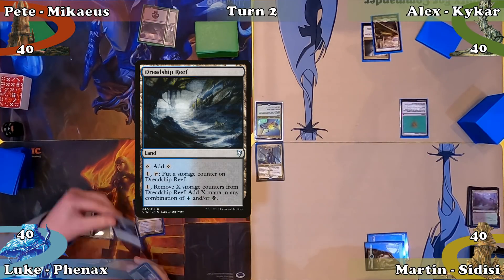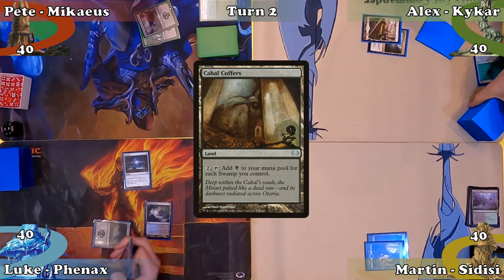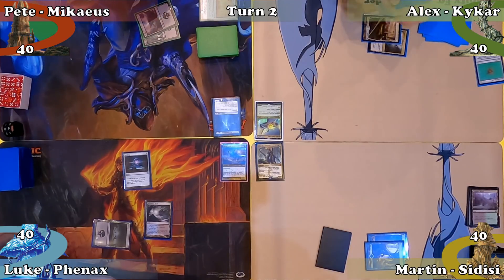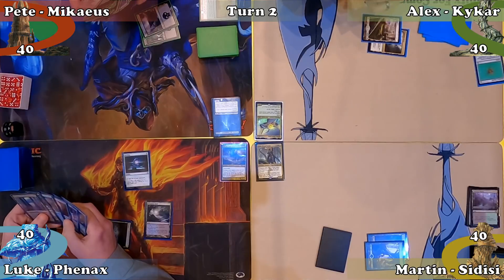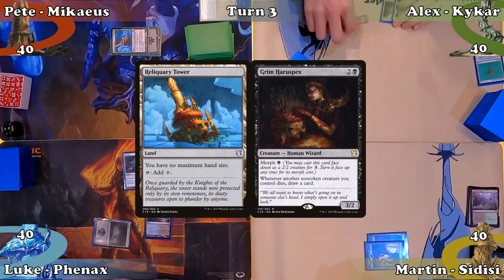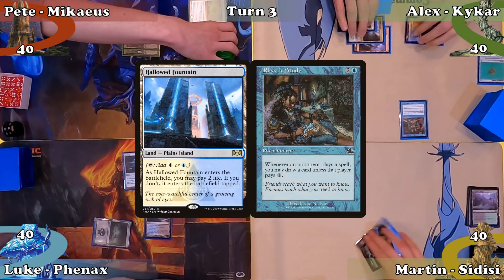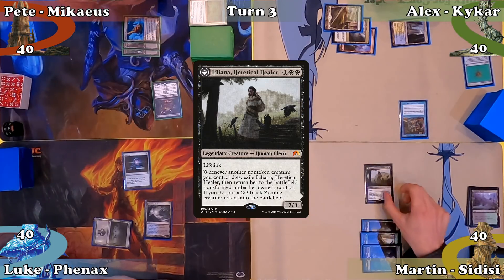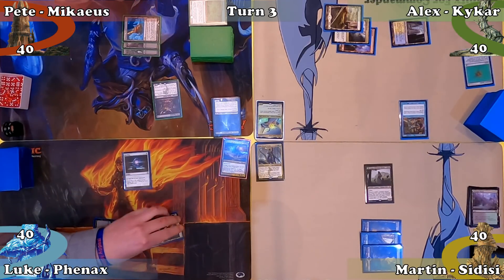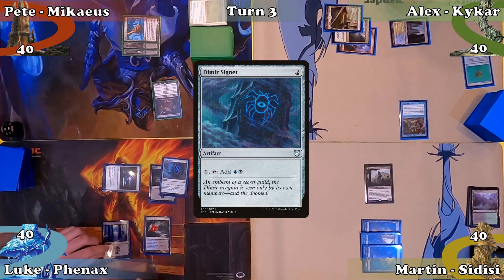Luke plays Dreadship Reef and casts Sol Ring, then passes. Pete responds by sacrificing his Expedition Map, searching his library for Cabal Coffers and putting it into his hand. Alex responds by sacrificing his Bauble, searching his deck for a Mountain and putting it into play tapped. Pete proceeds to his turn, plays Reliquary Tower and casts Grim Haruspex, then ends his turn. Alex plays Hallowed Fountain entering tapped and casts Rhystic Study, then passes to Martin. Martin plays a Swamp and casts Liliana Heretical Healer. Alex draws a card from Rhystic Study and Luke puts a storage counter on Dreadship Reef. Luke plays a Swamp, casts Dimir Signet, pays the Rhystic Study tax and ends his turn.